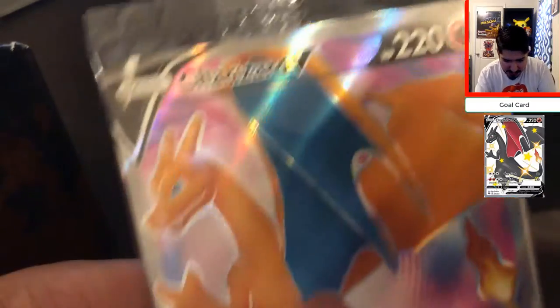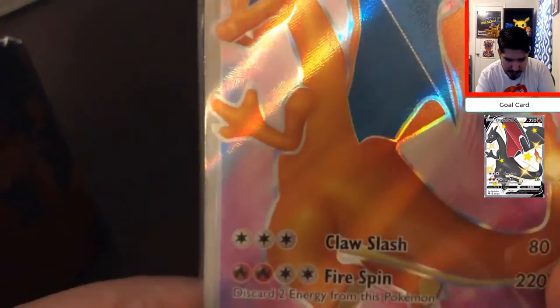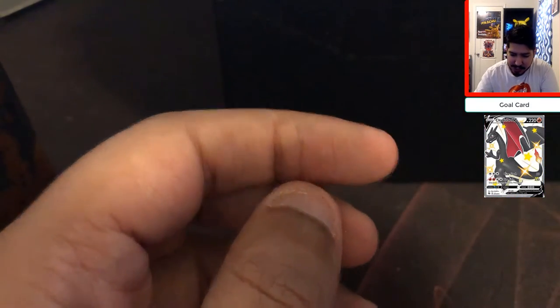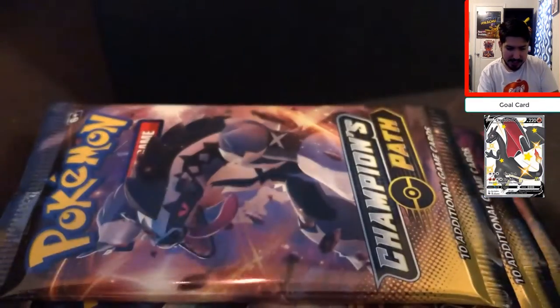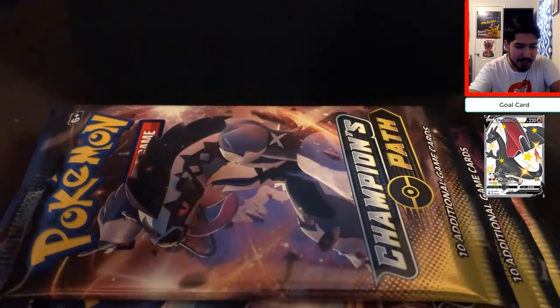We do actually get the promo — awesome! So this is the Charizard star promo. Centering wise looks pretty good. I can't really tell right off the bat if there's anything wrong with it. The centering looks awesome, back as well. Yeah, this might actually get a 10. I might actually try to grade this — this is actually pretty good. And we get 11 Champion's Path packs, some damage counters, lovely Charizard star sleeves, and the energies to play.